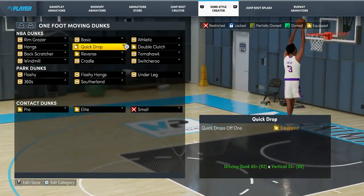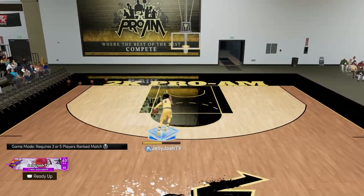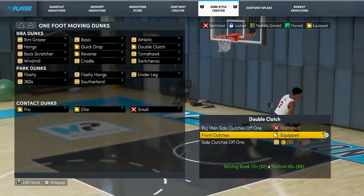Quick drops off one, because as you can see you get a super fast animation and your MyPlayer will move the ball to the front of him, so that way he's not gonna do any cock backs and get blocked or anything. Then front clutches is pretty much the same thing — he keeps the ball in front of him.